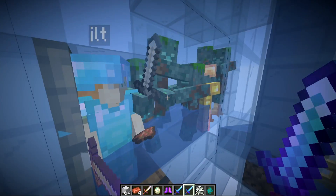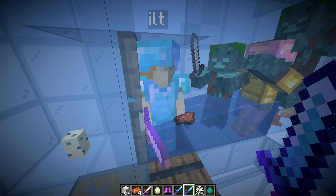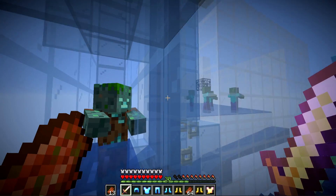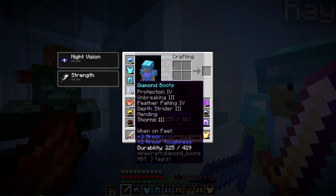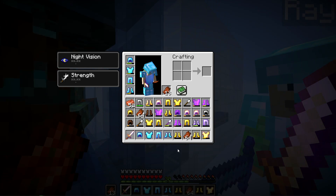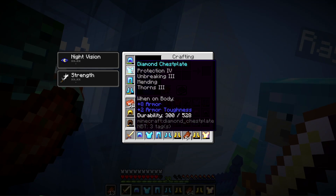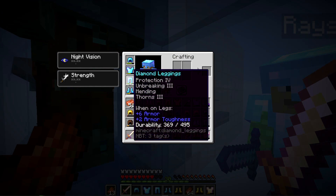Every time a mob takes thorns damage, it deals twice as much durability damage to one of the armor pieces, so the armor degrades quickly. However, the XP that comes off the drowns will repair the armor because everything has the mending enchantment. Before 1.16 there was a problem where XP would sometimes go into the XP bar rather than mending the armor, but this has been fixed — so it's now possible to wear multiple pieces of thorns armor without worrying about them breaking.